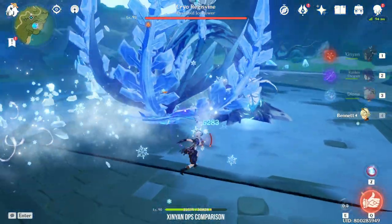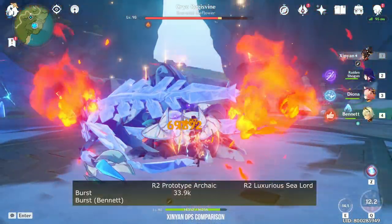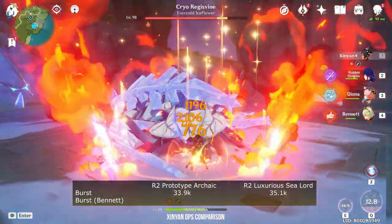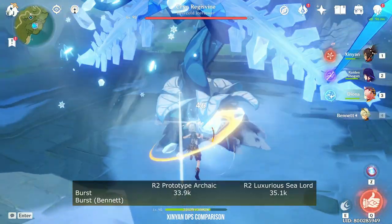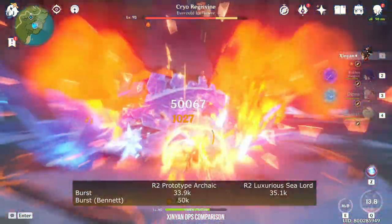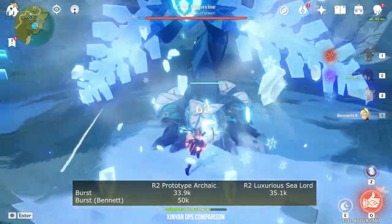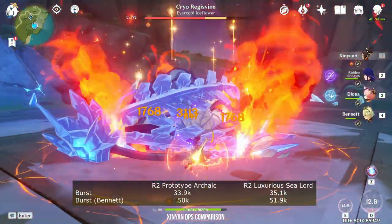Next, let's try this on Xin Yan. Using the Prototype Archive: 33.9K. Now using the Fish: 35.1K. So the Luxurious Sea Lord is better. Let's try it with Bennett's burst. The Prototype Archive is doing 50K. Now the Fish: 51.9K. So slightly more.